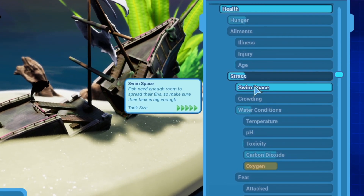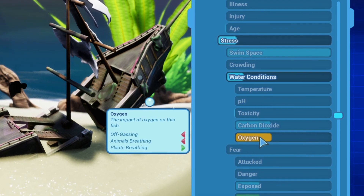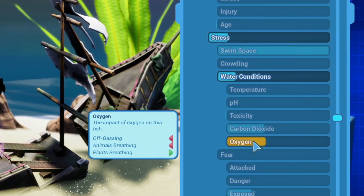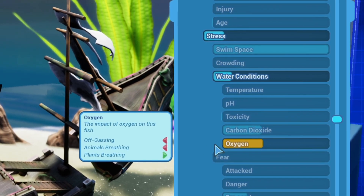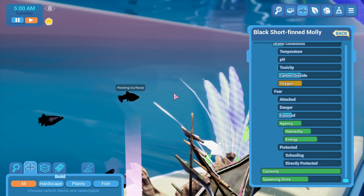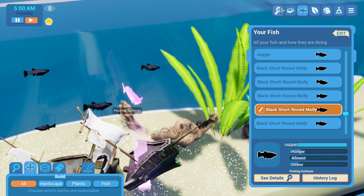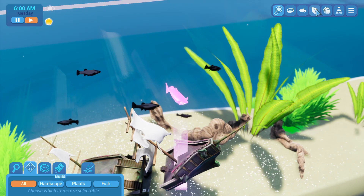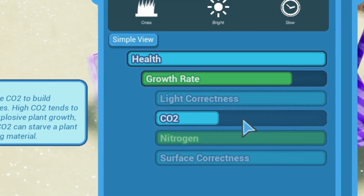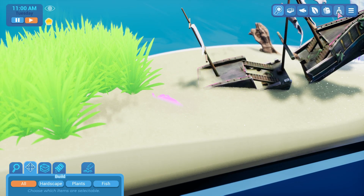They've got plenty of swim space. Oxygen - they need oxygen. Plants breathing, animals breathing, off-gassing. I think I need more plants. Let me check the status of plants - they grow differently. My oxygen is going down. I feel like I gotta hit up that other shop.